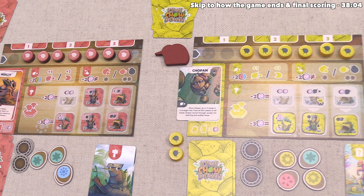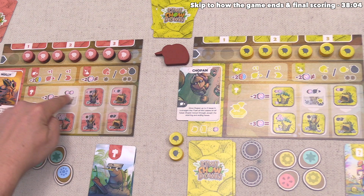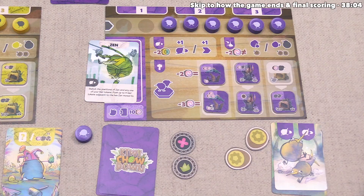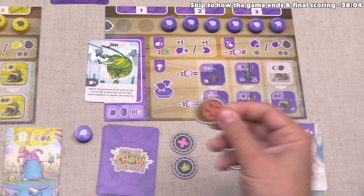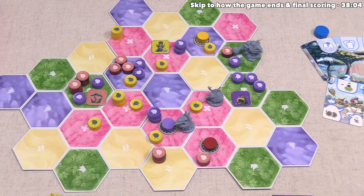Next up, the red player can gain their nest benefits — in this case they'll just gain two random fruit tokens from the bag. They got a yellow and a blue. Finally, we can take our nest benefits. We have one constructed cave, and that gets us a fruit — we found a red one — and then we can place a new kiwi from our flock board onto a spot that already has one of our kiwis. One thing we are keeping in mind is our current domain tokens are for flower and grass.